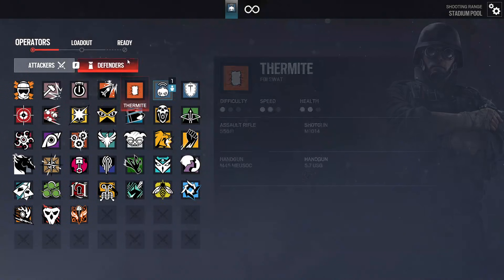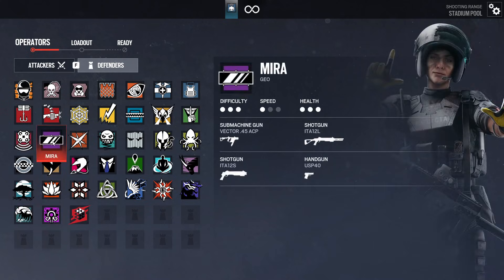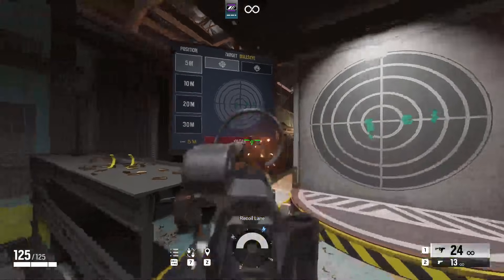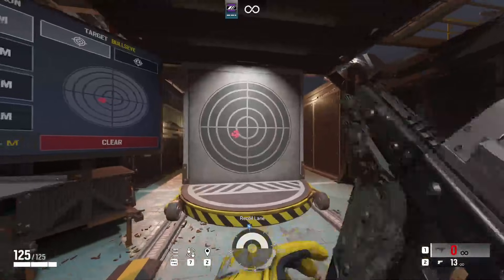We also got some heavy recoil weapons, such as — where is Mira? Here she is. The Vector in here. I would say it's mighty fine.